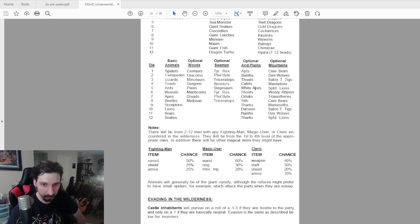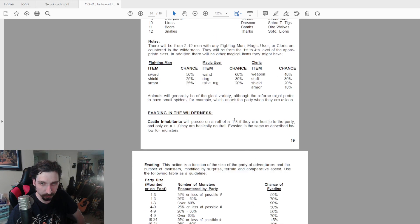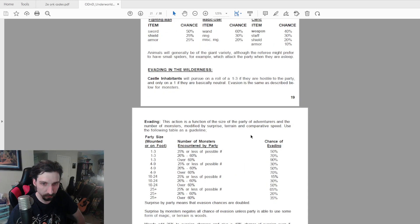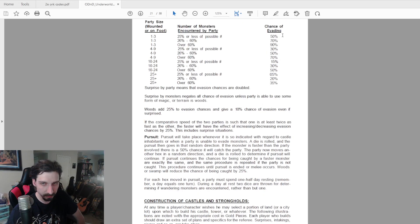If you encounter fighting men, there's a chance of fighters, magic users, or clerics and different types of items. For invading a wilderness encounter, there's a one-in-three chance they will pursue. Evasion chance depends on party size and the number of monsters, and it gives a percentage chance for pursuit.